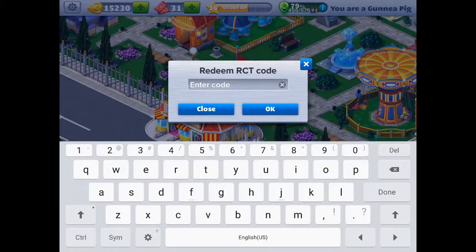Click on redeem and here's our code. You're going to press X, O, X, O, X, O and press OK. Now I've already got it, so I can't get it twice.